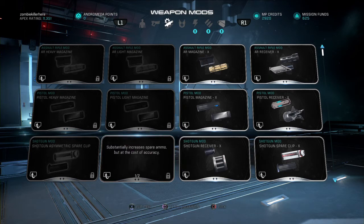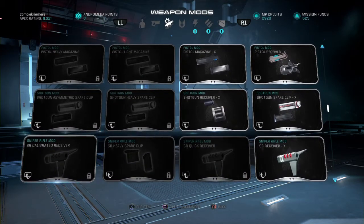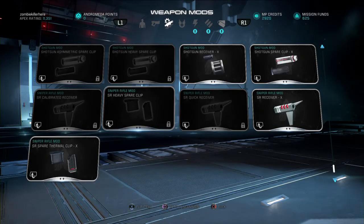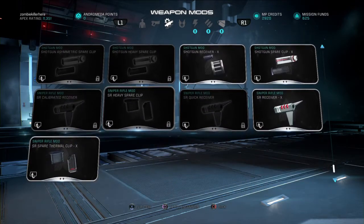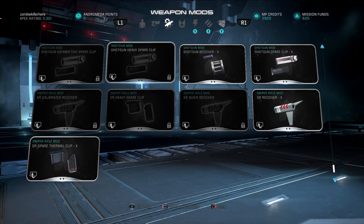Increase spare ammo at the cost of accuracy. Allow significant penetration through a solid object at the cost of clip size. Allow penetration through solid object at the cost of reduced headshot or weak point damage — that's weird. I guess it's only for sniper rifle or just sniper rifle. Oh well, anyways.